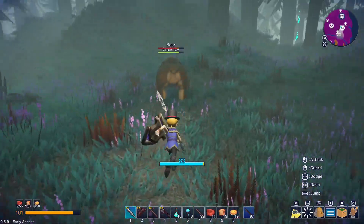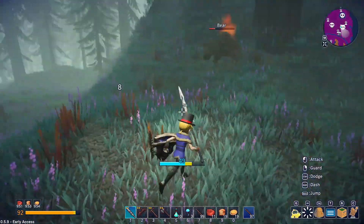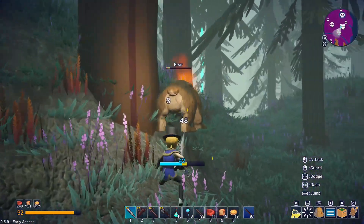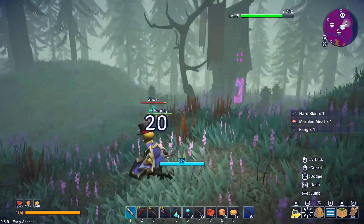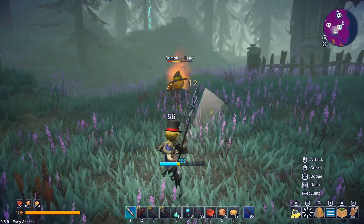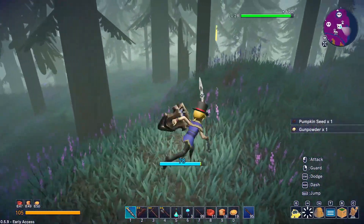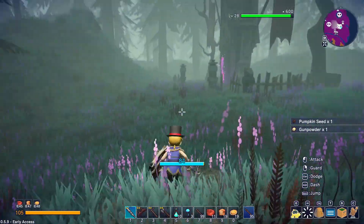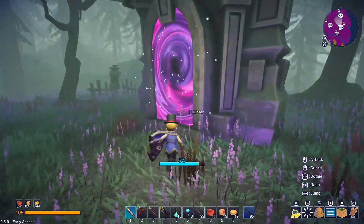We now have a lot more hit points and stamina, and we can kill things in a more reasonable amount of time. The spear — with these guys and their spin attack, the spear makes it much more manageable to deal with those pumpkin heads. Let's go ahead and head into the dungeon and see what's up.